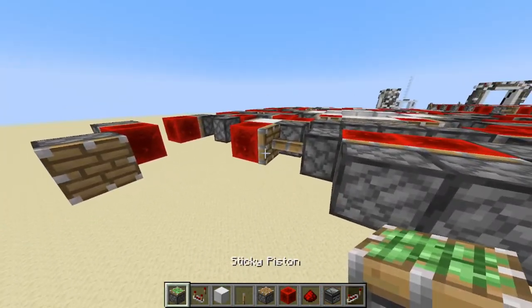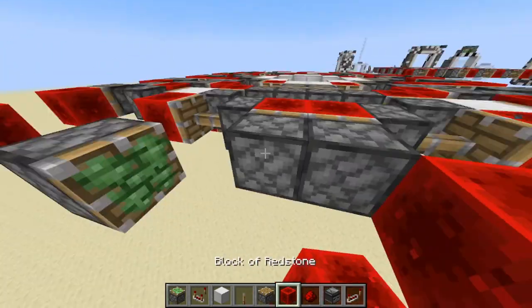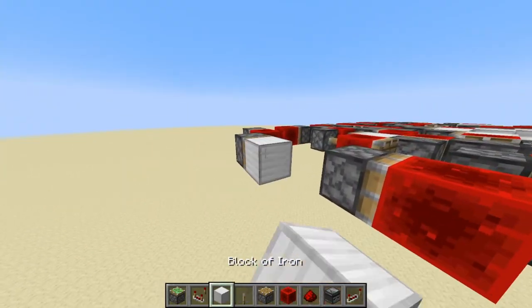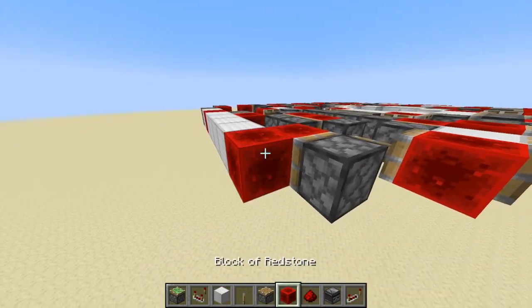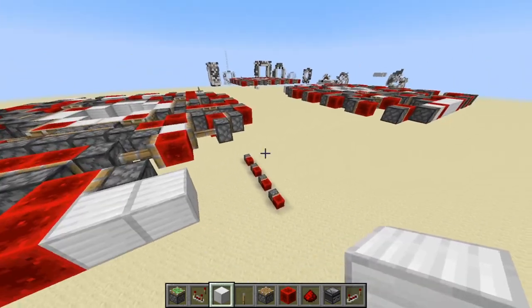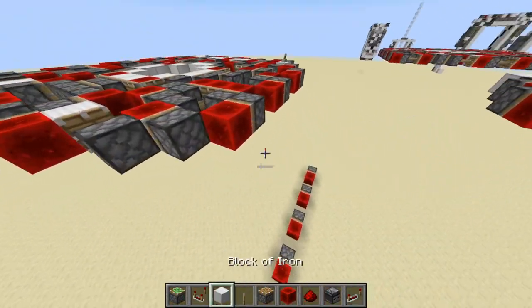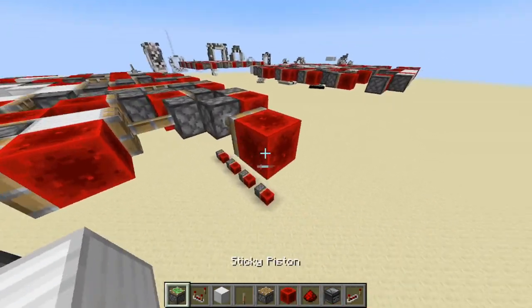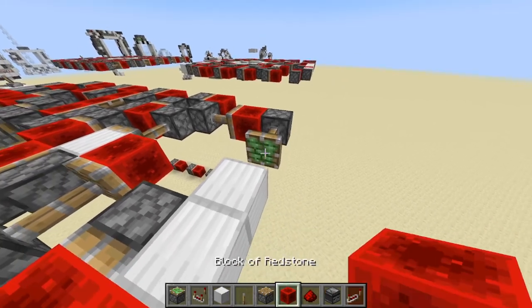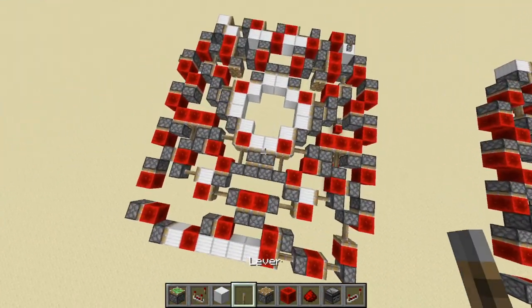Now we need to position sticky pistons there and there. Block there, sticky piston, redstone block, sticky piston, block, sticky piston, redstone block. And so that right there should be the door completed. Let's give it a real quick test. Yep, there we go, and then there it is opening. Did not actually expect that to go as well as it did. But here we are. There is the whole door.